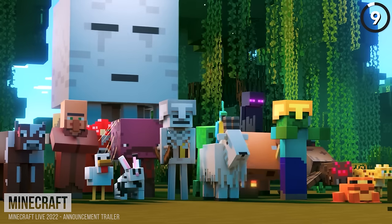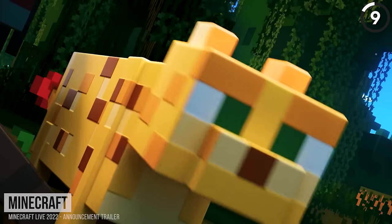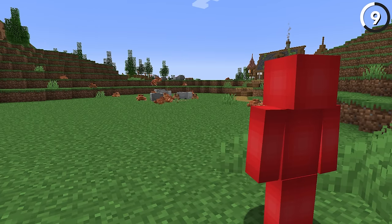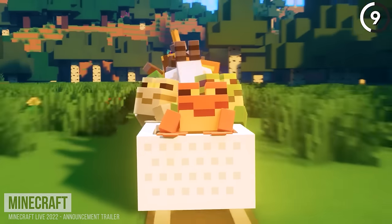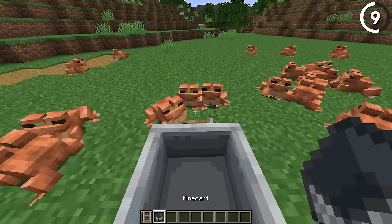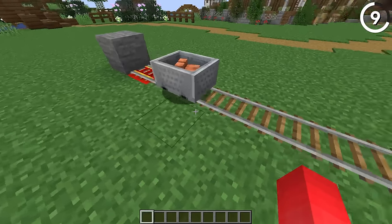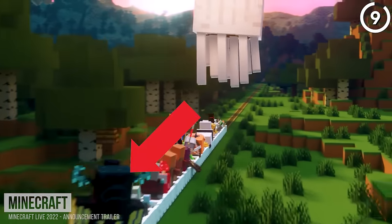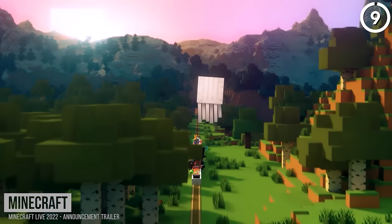In the announcement trailer for the Minecraft livestream in 2022, there are multiple frogs that are able to ride in one minecart. Not only does that not happen with any mob in the base game, but here we're also able to see the frogs. In reality, if you get a frog inside of a minecart, the only way you're gonna be able to see it is from above — they're just too small within the minecart's model. And there's also a warden inside of a minecart, which shouldn't go unnoticed.